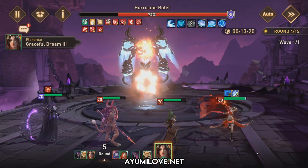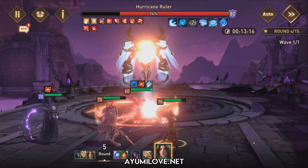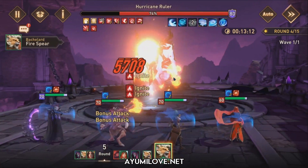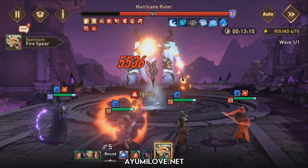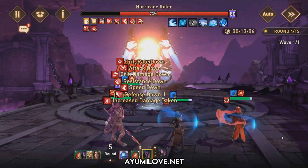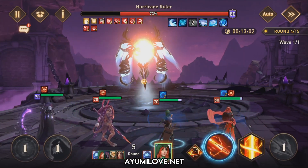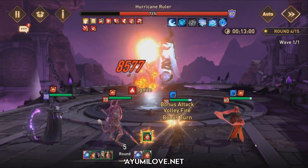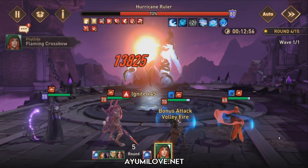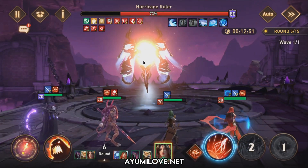The third hero is Abaddon, going third. He's there to extend random stat-down debuffs so they stay longer on the enemy, and to deal massive damage. As you'll notice, Abaddon just dealt 185,000 damage. This damage depends on how many negative effects are on the boss — the more negative effects, the more damage Abaddon can do with his ultimate ability.